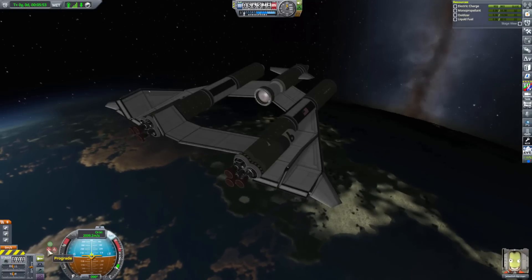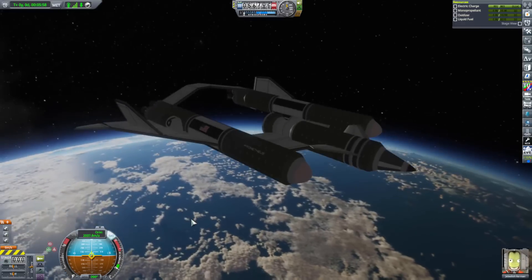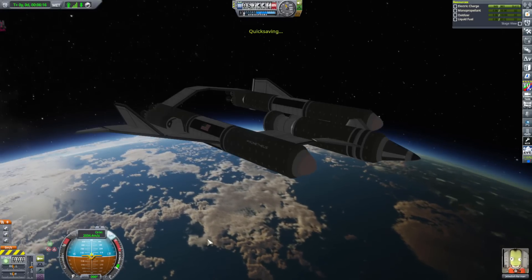So first stage reentry is mostly just prograde. We'll use SAS. Tell you what, we'll do a quick save because we're trying to figure out the flight path of this thing.